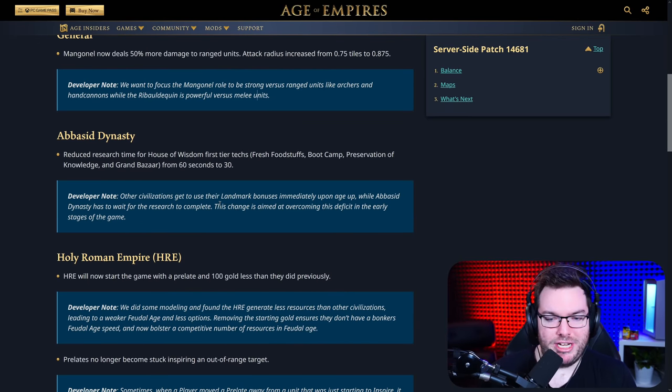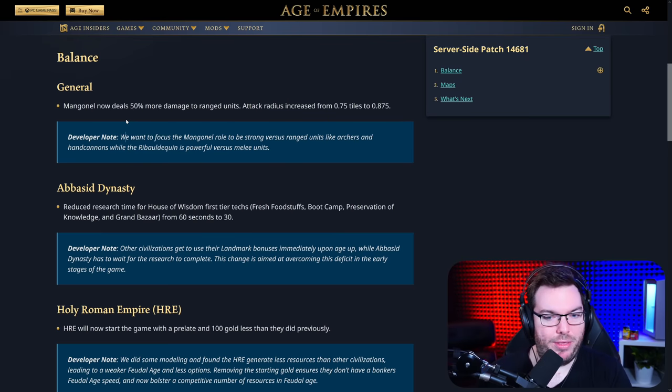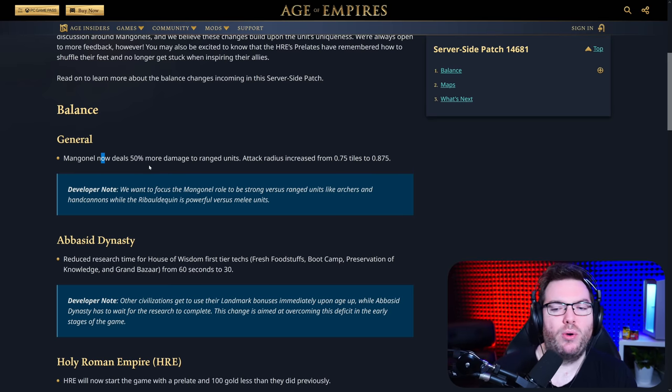Abbasid Dynasty: reduce research time for House of Wisdom first-tier techs from 60 seconds to 30 seconds. That is just a very simple buff. Developer note: other civilizations get to use their landmark bonuses immediately upon Age Up, while the Abbasid Dynasty has to wait for the research to complete. This change is aimed at overcoming that deficit in the early stages of the game. I like this change. It obviously makes sense, and it is the right direction for the Manganel too — we did see it nerfed and become a meme, but at least now we're seeing some buffs.